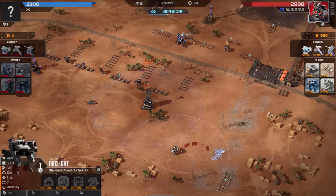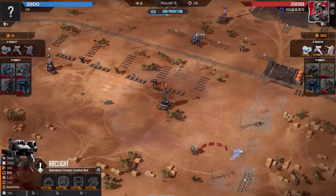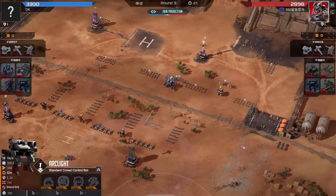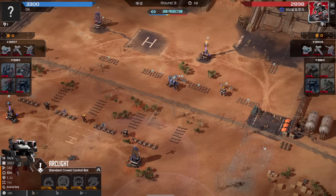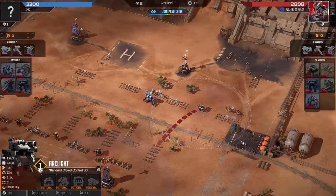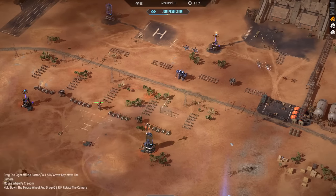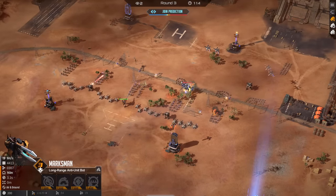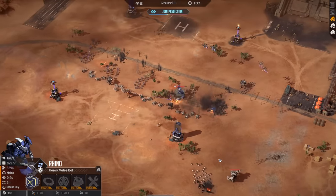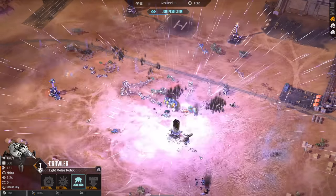Red definitely has experience playing aggressive like this — you can see it here, they know what they're doing. This Rhino is going to tank a lot. This level 3 Marksman is the biggest problem probably, but it's going to get stuck on some Crawlers before it can shoot the Rhino. The flank is coming in as well, and the Sentry already hit some Crawlers in the front so it's not going to take care of the flank.